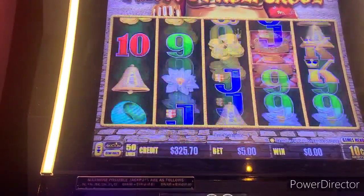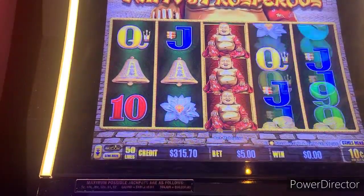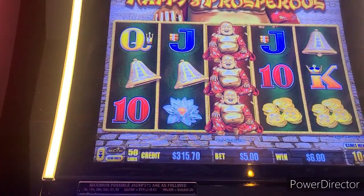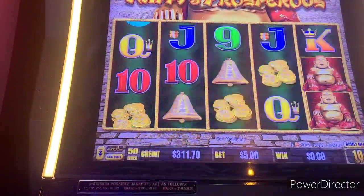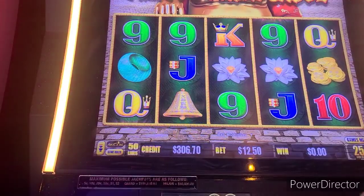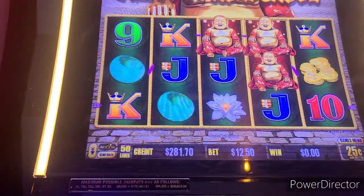Come on, let's see how lucky you can be. How lucky can Happy be? Come on, Happy! That's three dollars — no, six dollars! One more. Need three of the big pots or six of the dragon orbs. We're trying some 25-cent denom, $12.50 bet — a 50-line machine.